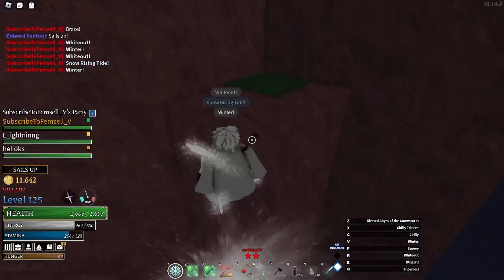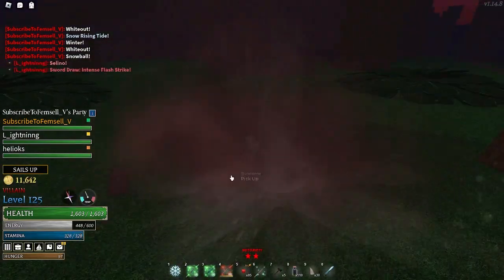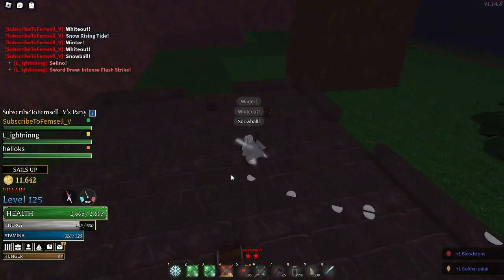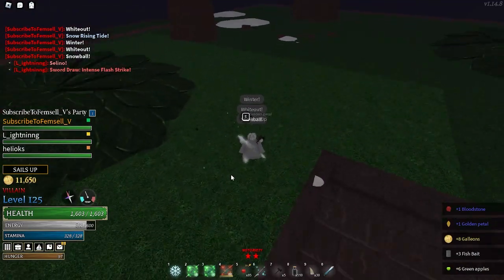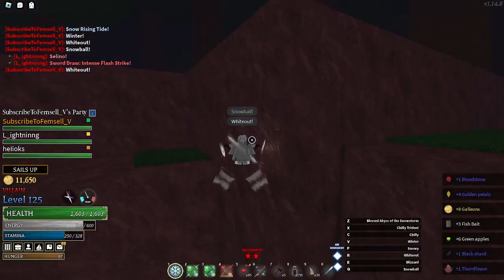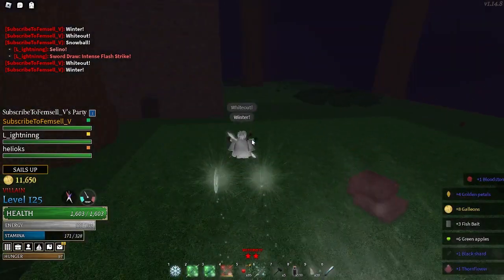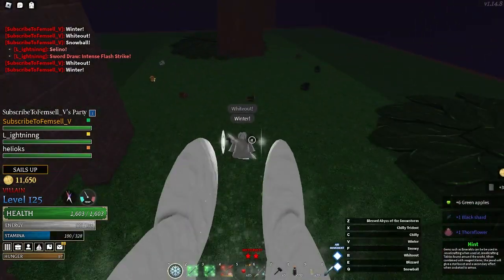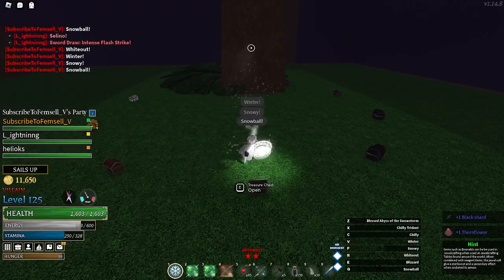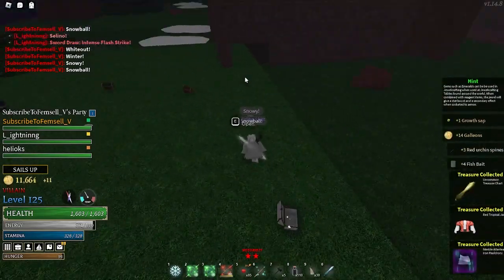When your deckhand's loyalty reaches tier 4, they can hold a second artifact, and at max loyalty you can give them an item from your inventory that they will always wear. Depending on what tier you're upgrading them to, it'll require either galleons or two rare items — for example on the lower end, 15 coal and 25 black shards.